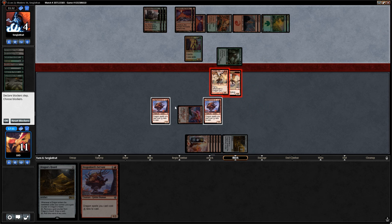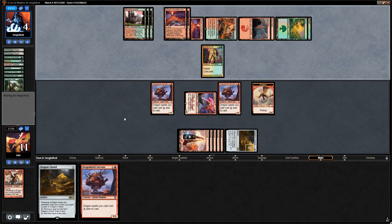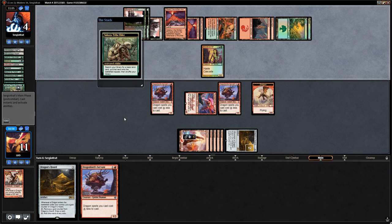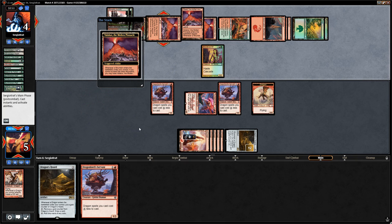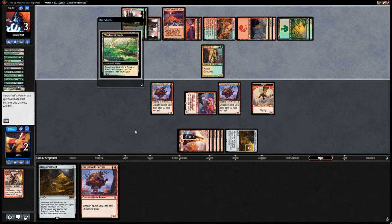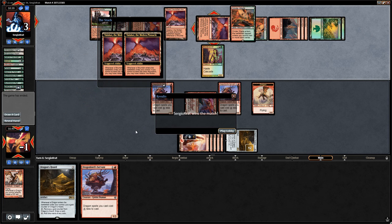We block Primeval Titan with all our dragons. Opponent trades for the Helkite. They cast another Summoner's Pact for Sakura-Tribe Elder, which can be sacrificed to get another mountain — dealing another 9 damage. They go face. They also have a Windswept Heath. Opponent gets that last mountain for the final 9 points of damage. We almost got there against the Scapeshift deck — our opponent had a pretty solid draw despite mulliganing to five.